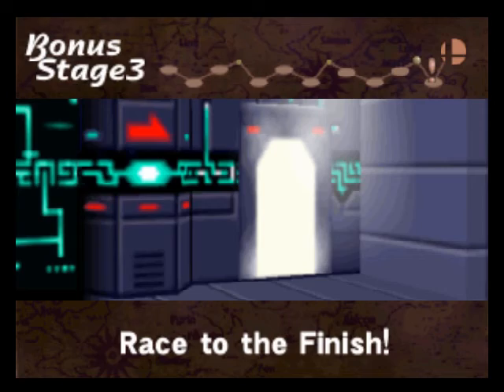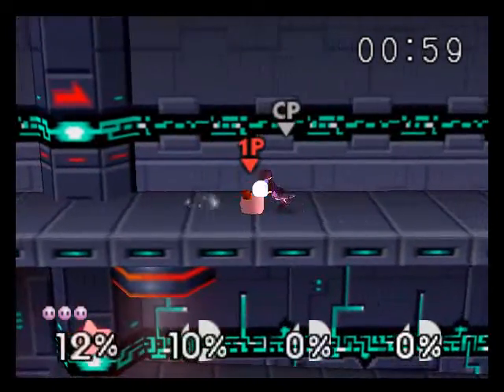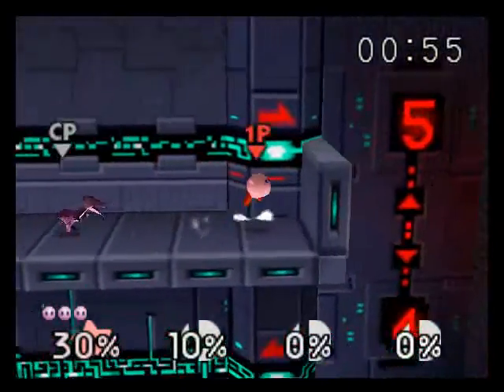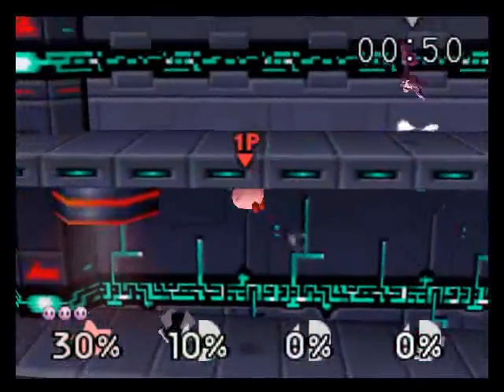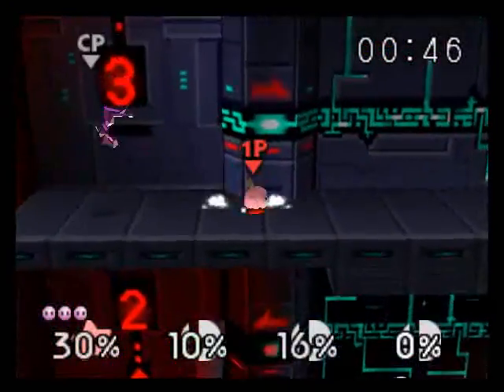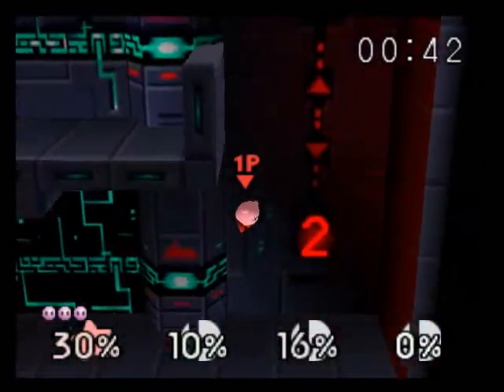Now it's time to face Master Hand — Race to the Finish first. What we're gonna do here is just ignore the enemies, don't even fight them, just go. We're gonna go over these rolling explosions. Managed to clear them and kick that guy out of the way. Just pretty much make a sprint to the end — not that long.